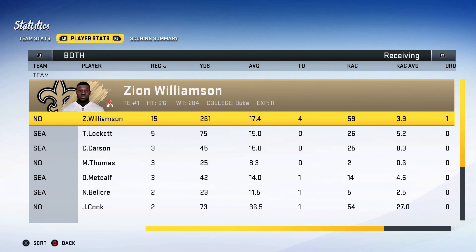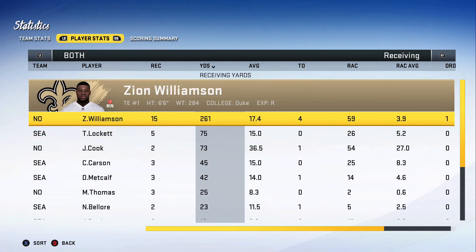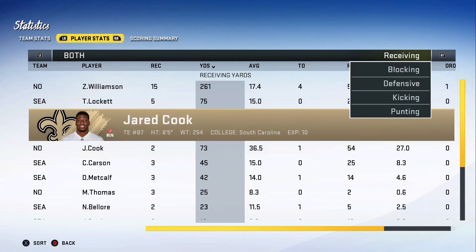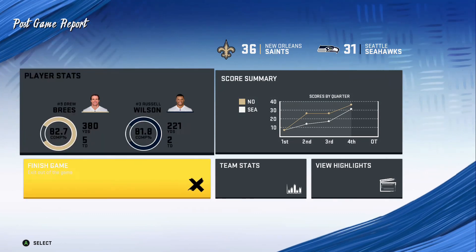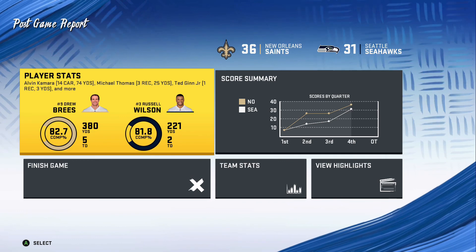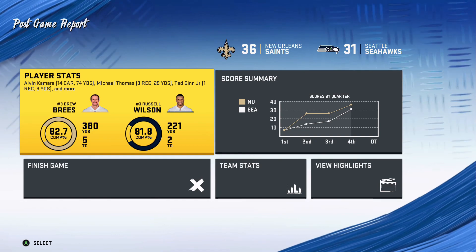It was back and forth towards the end of the game — the Seahawks came back and made it close. Zion had a huge game: 15 receptions, 261 yards, four touchdowns, and only one dropped ball. Jared Cook had that huge touchdown which really helped us out. Overall just a huge game for Zion Williamson and the Saints, keeping their undefeated record alive. If you enjoyed the video, go down below, like, and subscribe. Until next time, see ya!